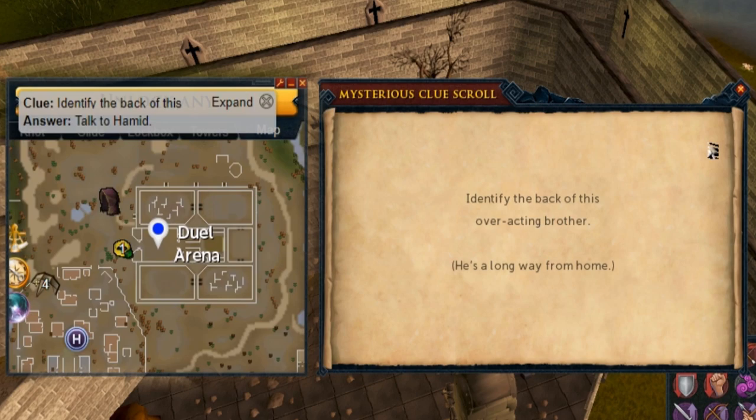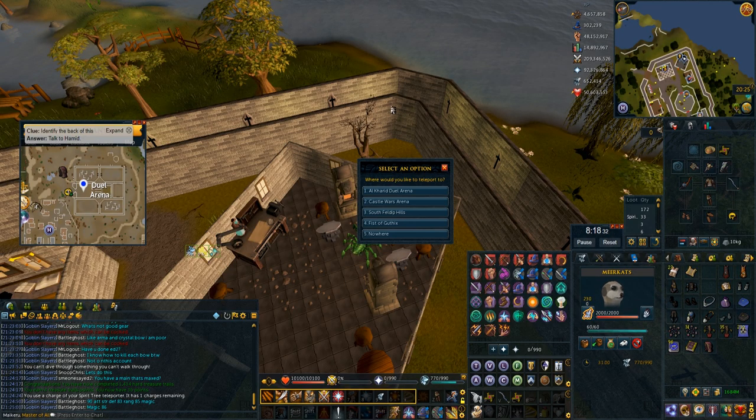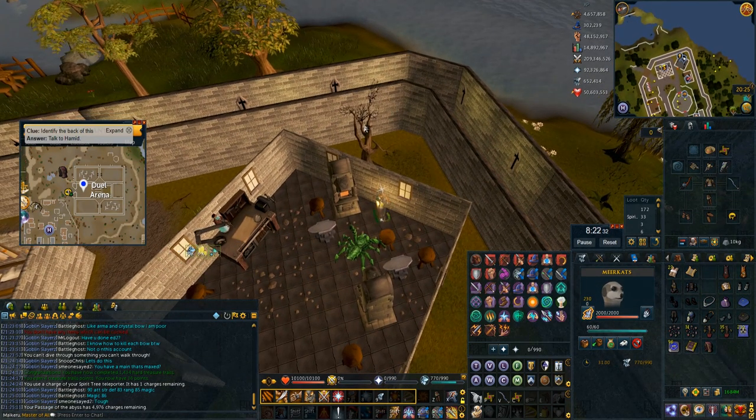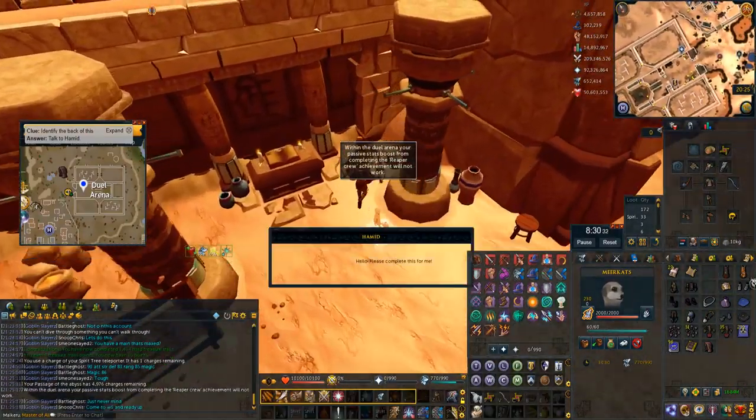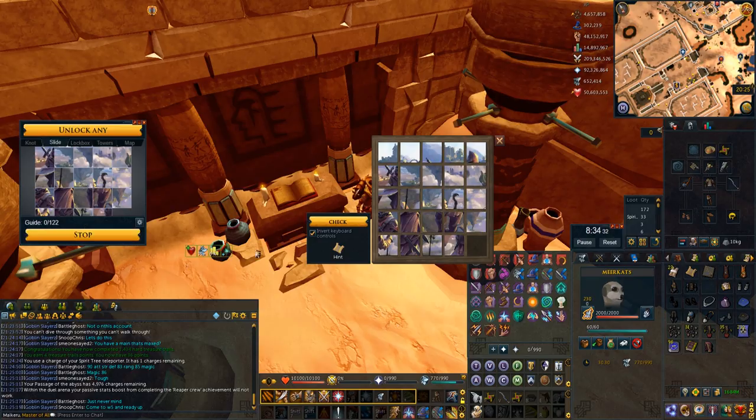'Identify the back of his overacting brother' — you just gotta talk to Hamid in the duel arena. Super simple: I use my Passage of the Abyss to go to the duel arena with the Ring of Dueling option one, talk to Hamid, solve his puzzle, done.